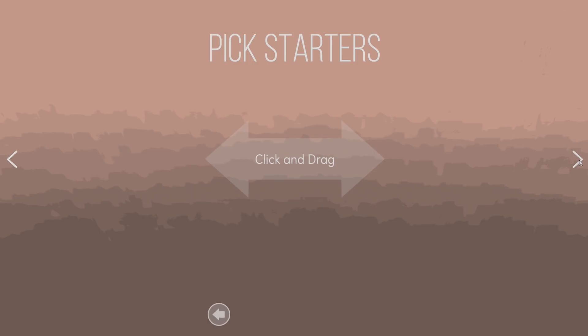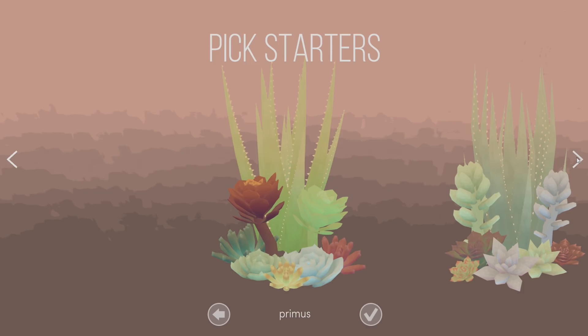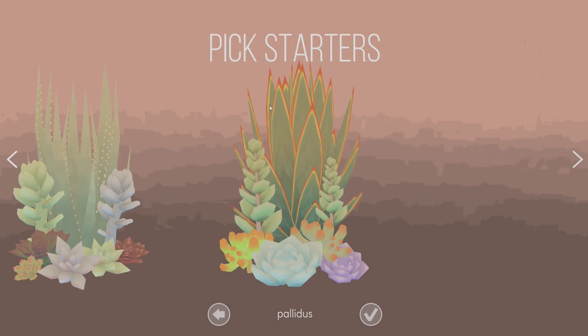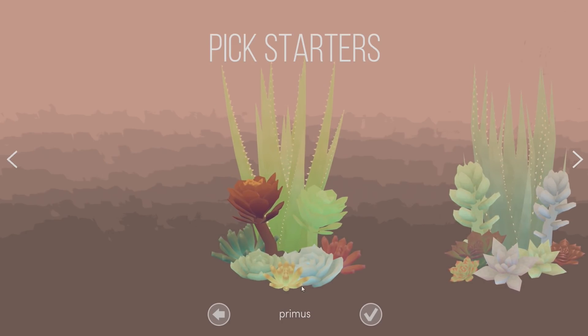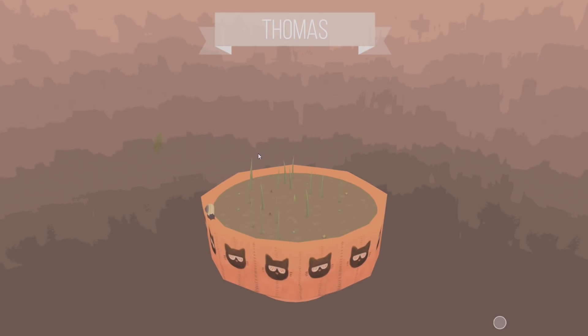All right, so pick starter succulents. Ooh. That's like an assortment. I like... Prasnius? Pallitus. This one looks really tropical. Let's go with this one, the Primus — it's really nice. Oh, what should we name our plant? Let's go Thomas. Oh my gosh. Thomas, it looks really small.